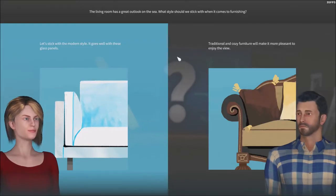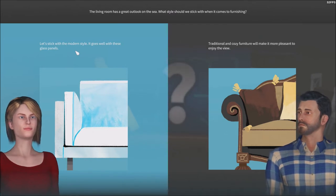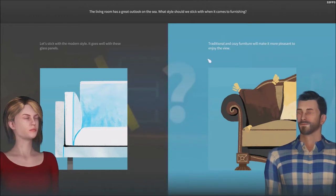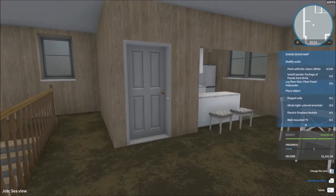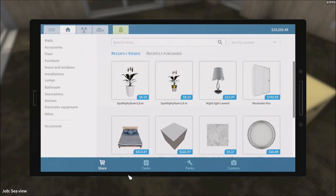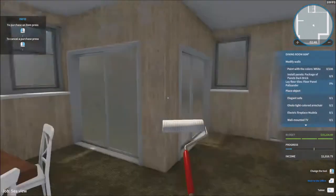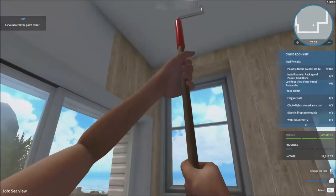The living room has a great outlook on the sea. What style should we stick with for furnishing? Let's stick with the modern style — it goes well with these glass panels. Traditional and cozy furniture will make it more pleasant to enjoy the view. What did I say last video — it never stops, always go white for the colors. They're telling me to go all white again.